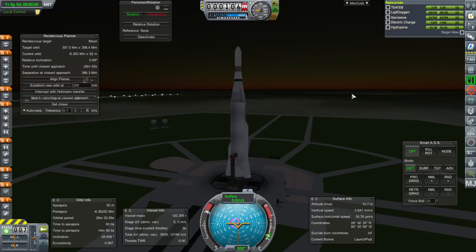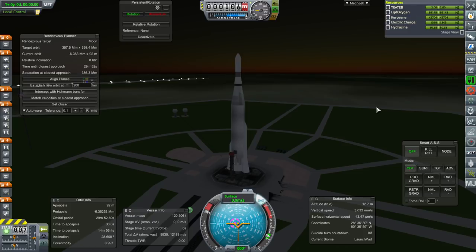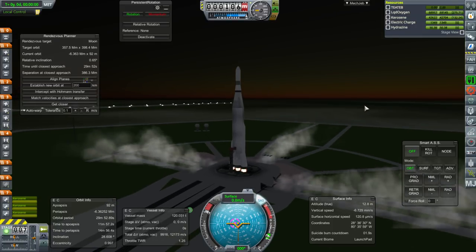Next up is Lunar Atlas V. Once again trying for the Lunar Trifecta, except we're going to get more funds for it this time. I've queued up another Aldebaran Red so we can try the NAVSAT again. But first, this — SAS on, throttle up, ignition, and launch.